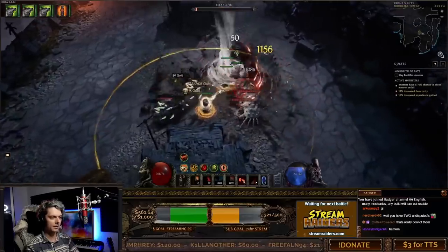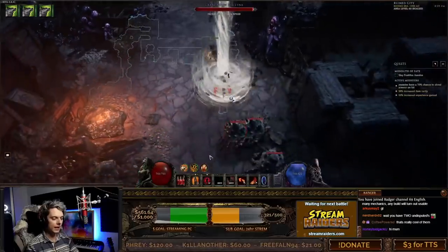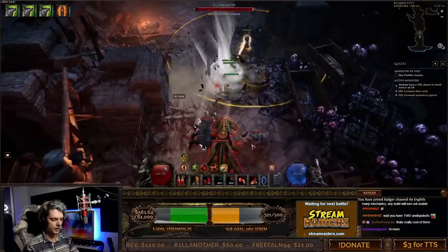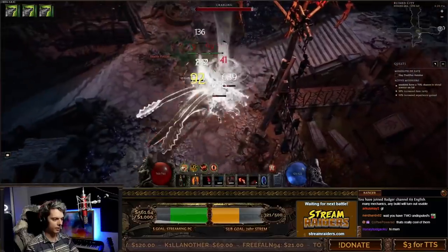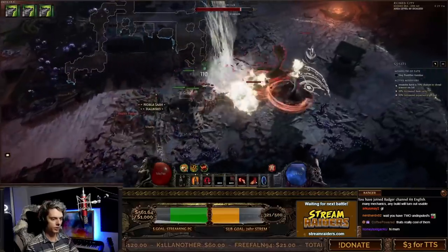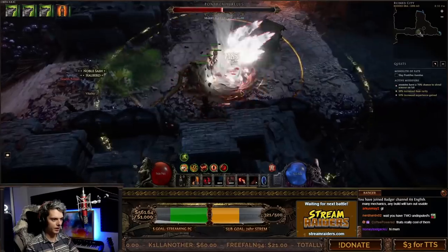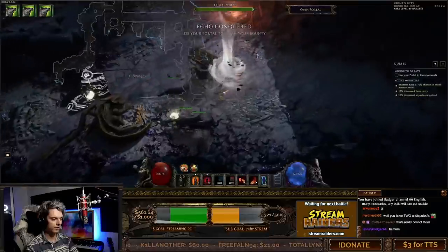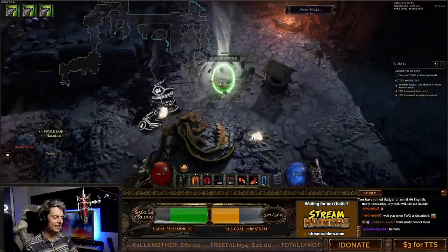There's also a tornado around us that's auto-cast on top of us, giving us attack speed, move speed, and attack damage, which is super nice. That's pretty much the build — we just zoom through, and we can even leave packs bleeding in the background if we want. We get to a boss here, start stacking up the attack speed, and end up shredding a ton of damage on enemies. That was the whole echo, so we can jump on out.